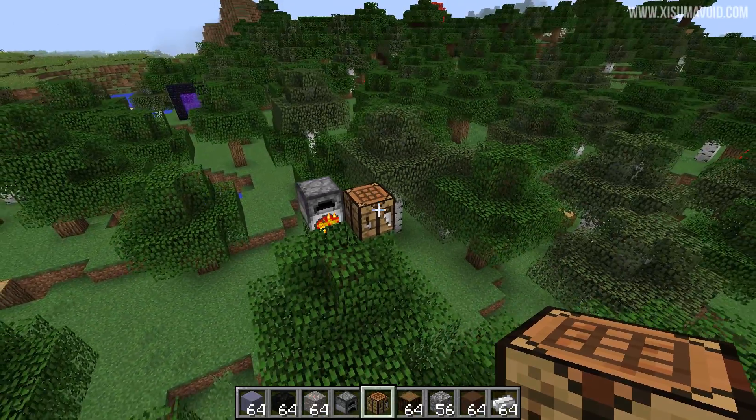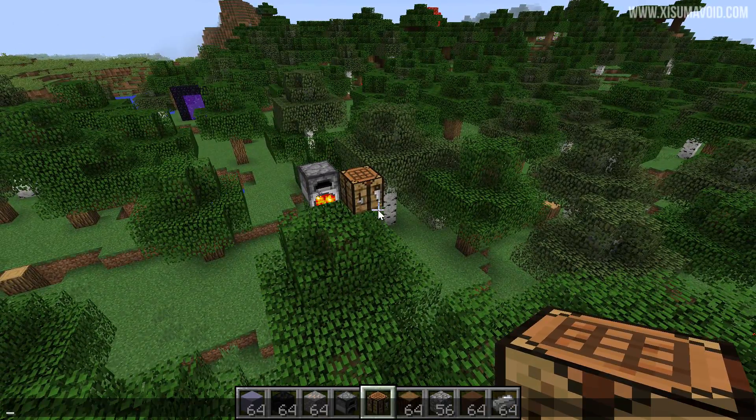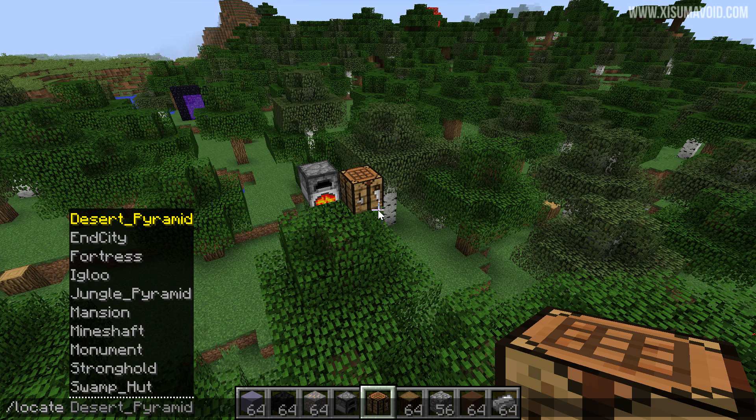Where they migrated those structures, they've also added a few more things to the locate command. Now we can locate specific structures — desert pyramid, jungle pyramid, and igloo are new to the list. I think it's great that they've done that, especially if you want to jump into a world and do something like build a witch farm near a swamp hut.